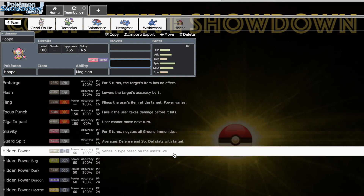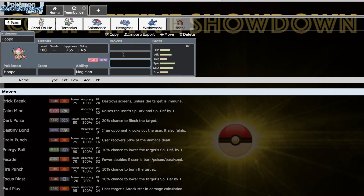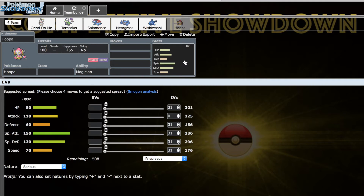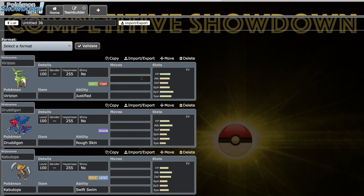There's also Guard Split if I wanted to take some of my opponent's defenses, which could be really cool. I'm definitely excited for Hoopa in C-tier. Its speed does hold it back a little, but it's very good at being a really potent mixed wallbreaker in this tier — you can't find a lot of Pokemon that can do it as well as Hoopa.